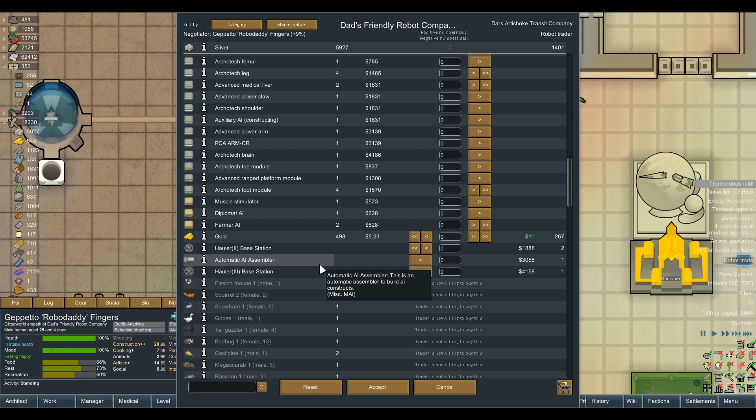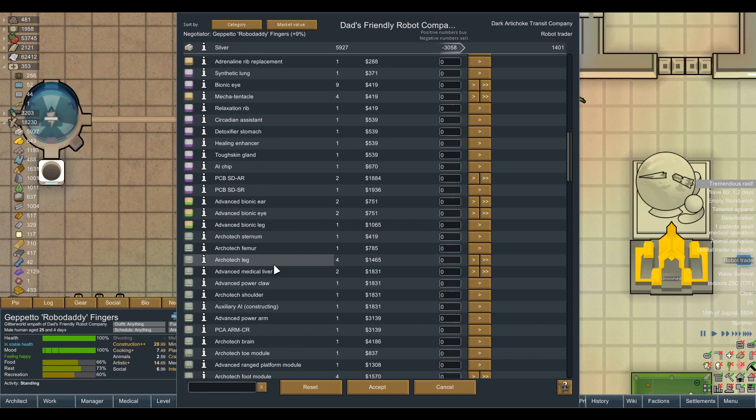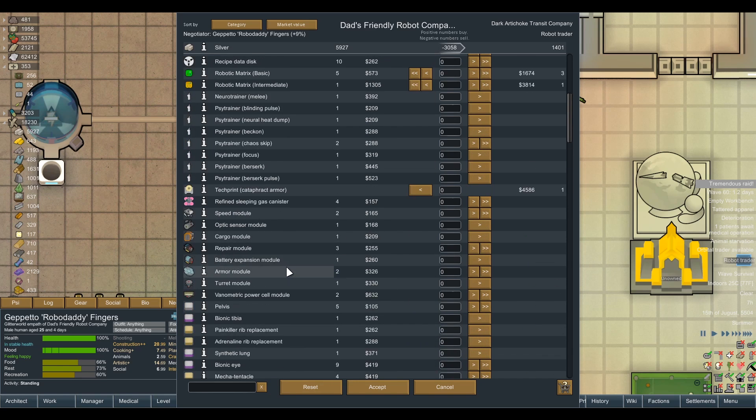We would have to wait for the quest because, as we found out in previous series, even if someone joins another faction, if we turn up to that faction's base they're not going to be there. We need to wait for them to actually reach out to us and demand a rescue before we can bust them out. We could make a load of AI, put them in storage in the bio tanks, and then unleash them when we need them. The automatic AI assembler is one of the items I restricted us from building in the scenario.